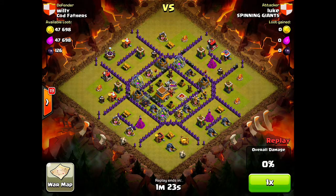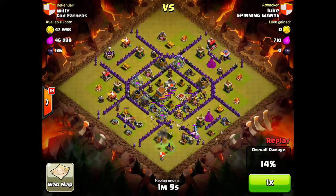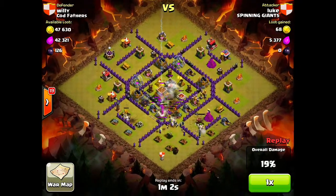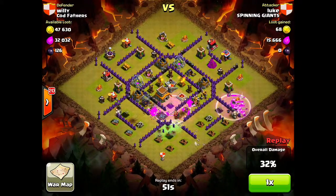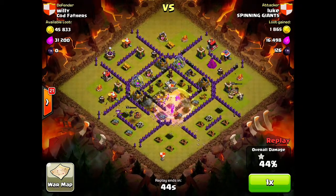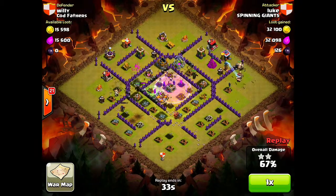Moving on to the next raid — Luke attacking a Town Hall 8 with a GoWiPe strategy. He throws down his two golems, then some wizards to take out those outside buildings, his Barb King, and some wall breakers to get into that middle compartment. The golems move around the outside of the base. He drops more wall breakers, then the Archer Queen goes in. The PEKKAs are thrown down. The town hall compartment opens, a rage spell is dropped — the PEKKAs go to the outside, but he drops a heal spell and the wizards lock on. It's done at 44 percent.